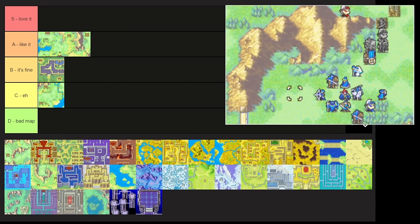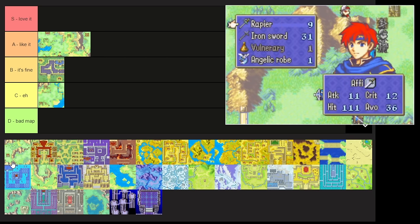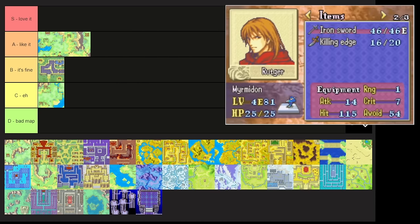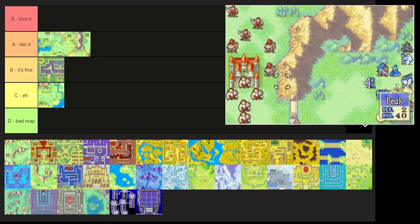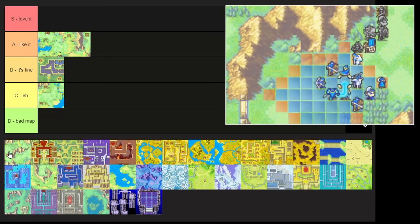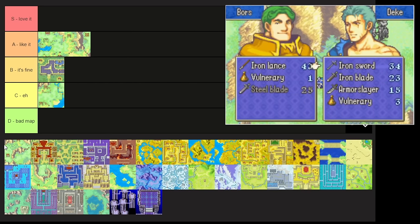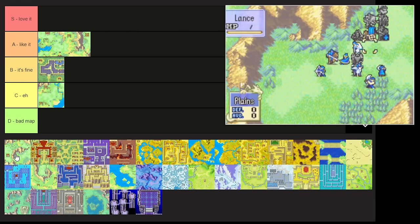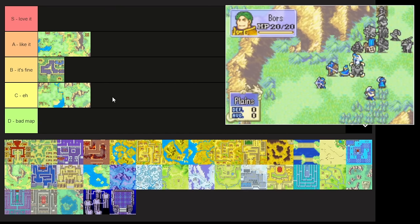Chapter 5 has an interesting reinforcement concept — if you open the bottom door you get extra enemies, but if you go the long way around you don't. It's a bit too dense at both the north and south and feels like you get bogged down a lot, making advances difficult. The village isn't under any threat at all, so I don't really know why it's there. It doesn't have many ambush spawns and reinforcements come in late and are similar enemy types. It's a decent training map — okay, fine.